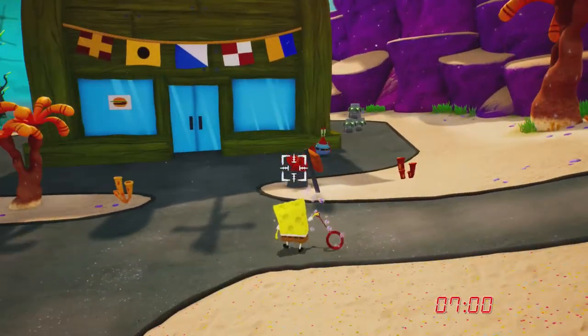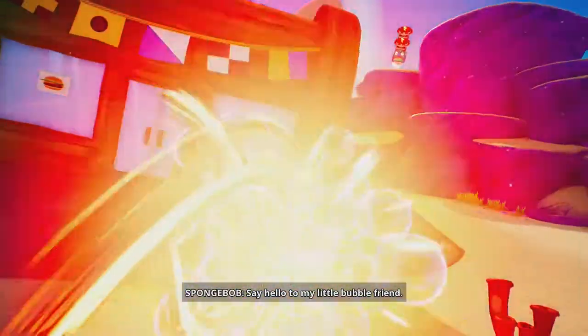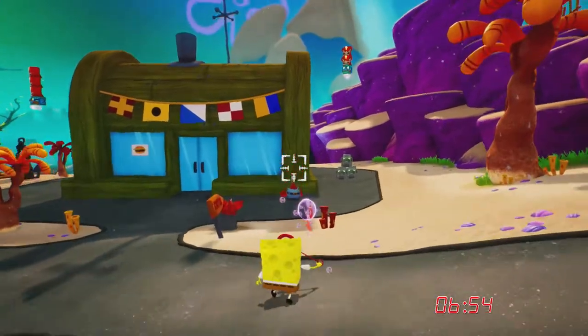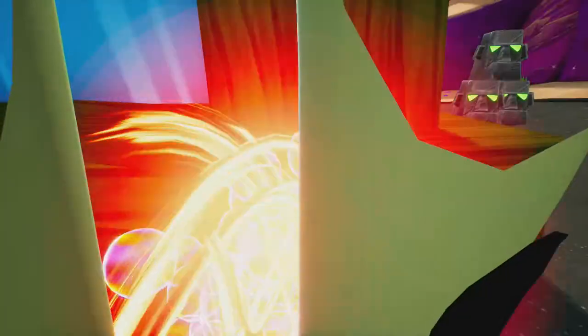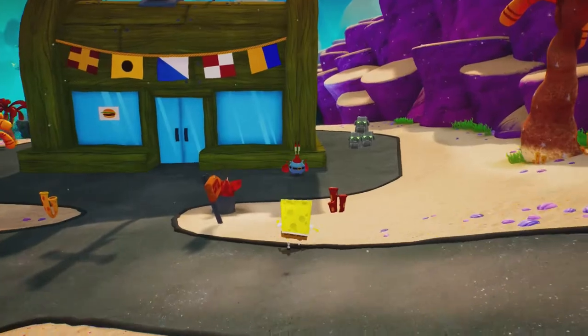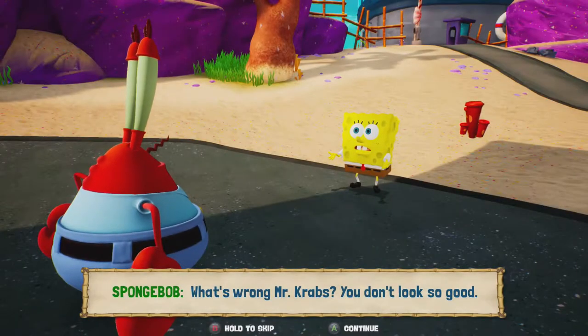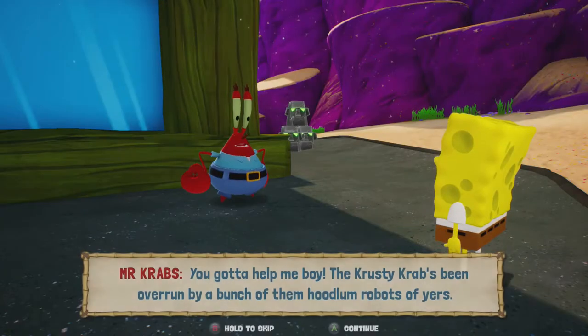Let's just fire a nuke at Mr. Proud. Now those robots that nuked me — I can shoot it back. We just went through Mr. Krabs. Let's see if he has anything new to say. "What's wrong Mr. Krabs? You don't look so good." "You gotta help me boy — the Krusty Krab's been overrun by a bunch of hoodlum robots. They've booted me out! And worse — they've got all me beautiful shiny objects!"